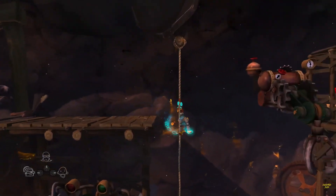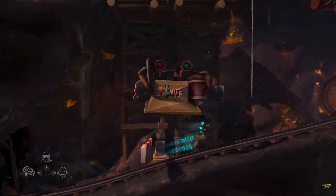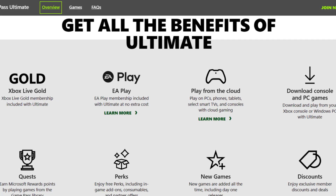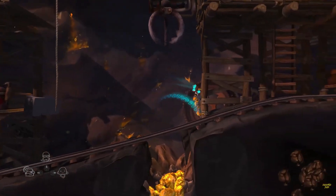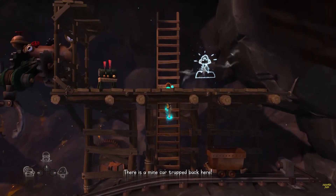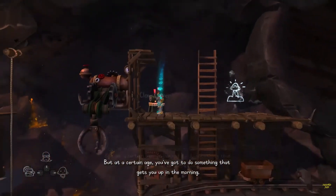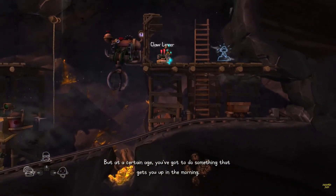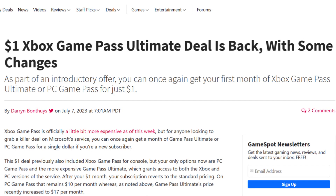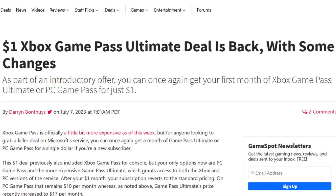The Game Pass Ultimate not only has a more dope name, but also more dope features, as it comes with all of the regular Game Pass features along with the additional Xbox Cloud Gaming, EA Play subscription, and Xbox Live Gold. Now, while all of these subscriptions and features can be a little hard to track if you weren't familiar with Xbox, Xbox is now allowing new people who sign up for the Game Pass Ultimate — and PC Pass, pretty much the same thing — to sign up for only $1 on their first month.